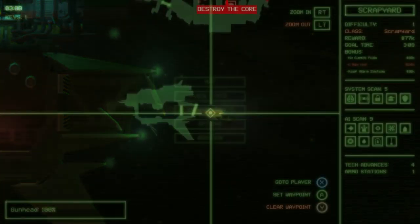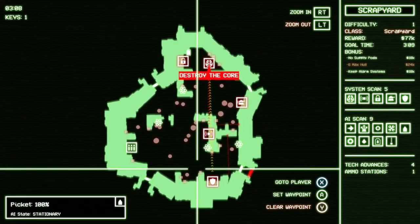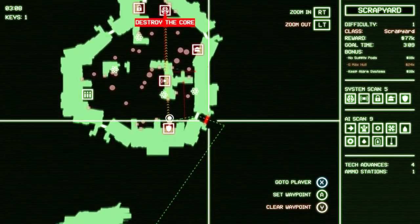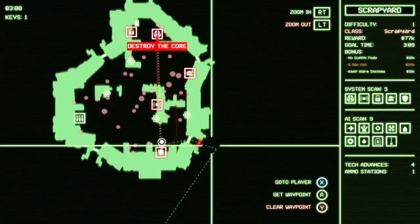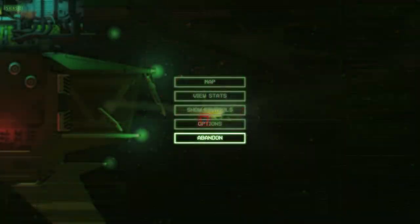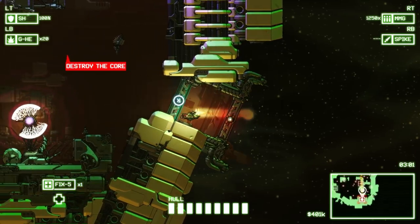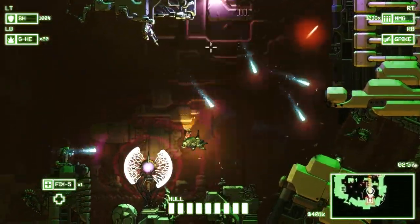Now we can plan out our attack. So that's my main objective — destroy the core. But I've got to eliminate that shield first. So I can set the waypoint and get a good idea of where to go in. If I didn't have a key I couldn't get through this locked door here, but I could get through this white door. We're going to go in through the bottom and eliminate that shield with the quickness. My mini map down there is showing me where to go.